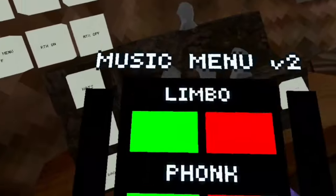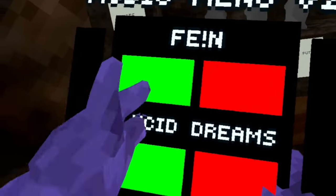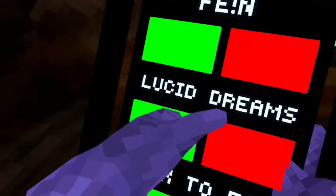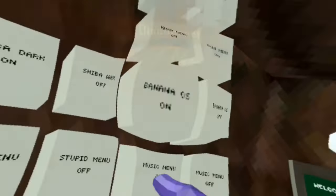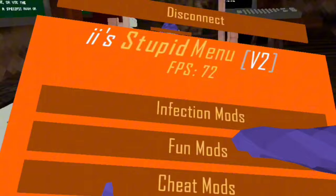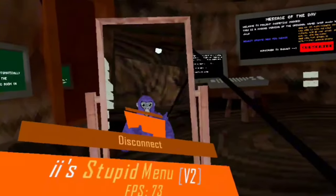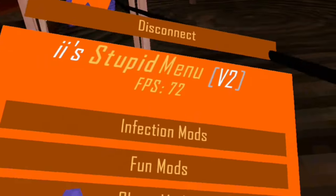This game even has a working music mod menu with six different songs that you can play while you're running around, which is really cool and they all work. This game also has the RTX and Stupid mod menu that has infection mods, fun mods, cheat mods, lobby mods, and it even has this little stylus thing that you can use to touch the mods.